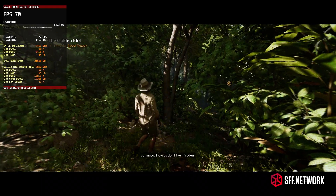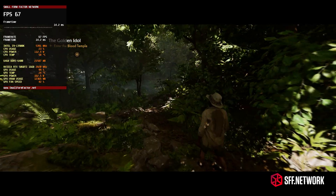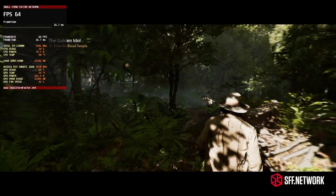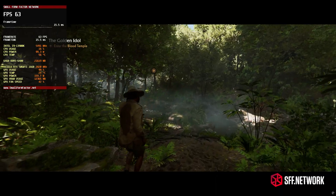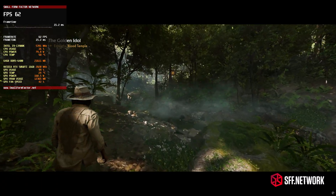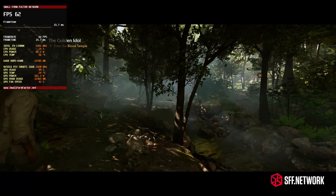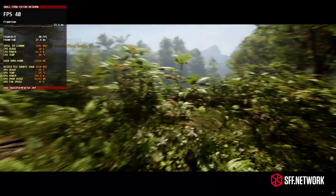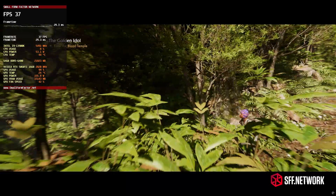Indiana Jones and the Great Circle is our next contestant, and this game took a lot of tuning — it really does push the 5060 Ti to its very limits. For 60 FPS at 4K, you'll need DLSS performance mode. You can use ultra settings but no path tracing, which gave a mostly 60 FPS experience and looked very good. Alternatively, if you don't mind 30 FPS, you can run 4K with high settings and path tracing on low, though DLSS will still have to be in performance mode.